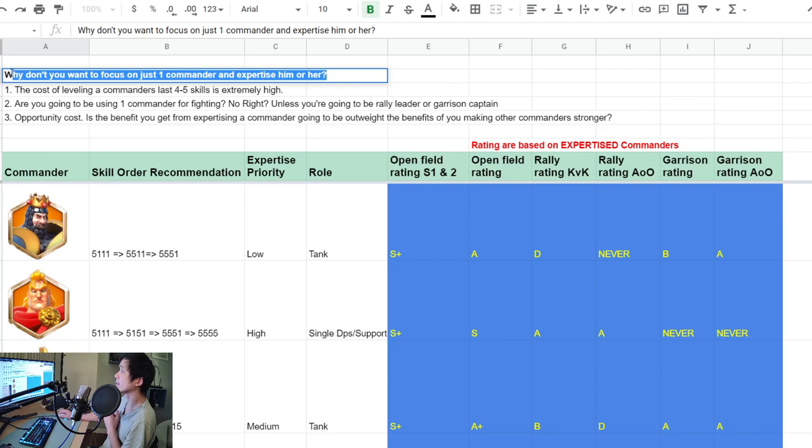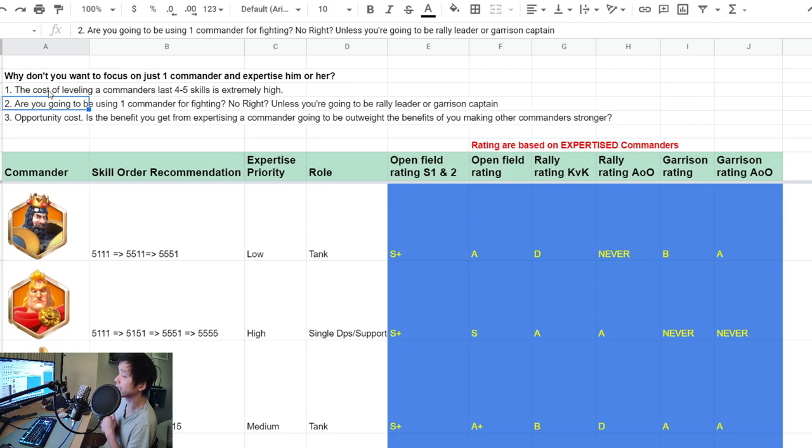You might ask: why don't you want to focus on just one commander and expertise him or her, instead of focusing on more than two or three commanders at a time? A lot of people recommend focusing on one legendary commander and getting him to expertise before moving to the next one. But in my opinion, it's much more beneficial to focus on two or three solid commanders.